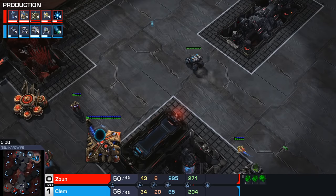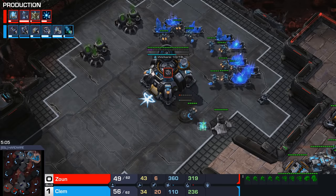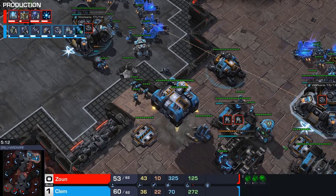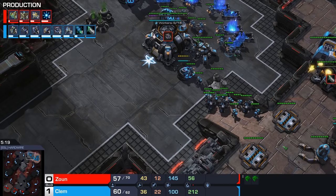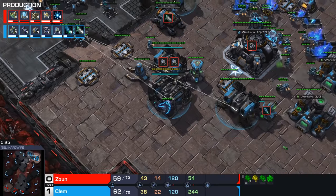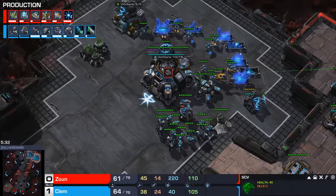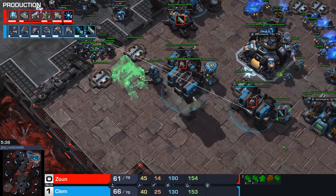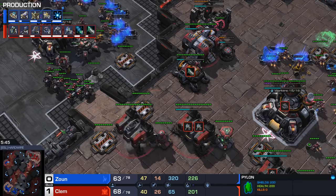He sees the third base. But honestly this is very mind-gamey, because Zaun has four gateways, Blink, and a DT Shrine, and he still drops a third. I guess this time the third Nexus was not actually fast enough. So Clem does want to get that detection. But how does he deal with the 4gate Blink without a bunker? Honestly he does have a really good amount of units if you think about it - if you open with three Marauders, looking at Clem's army here, this definitely feels a lot easier to defend 4gate Blink than normal. Because normally you just have a bunch of Marines, but now he actually has a lot of Marauders with Concussive Shells already.